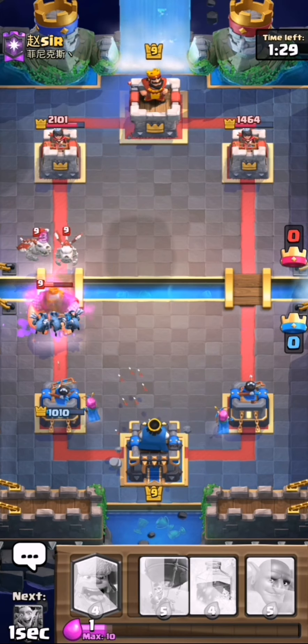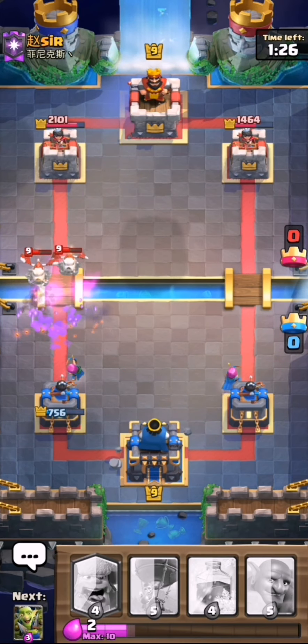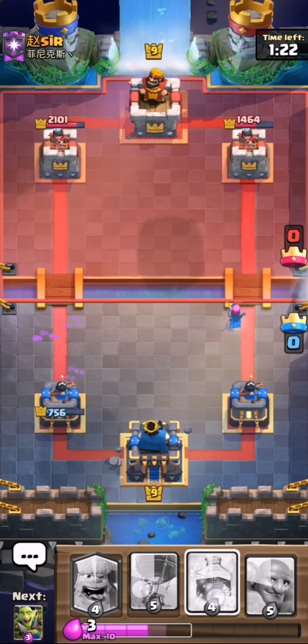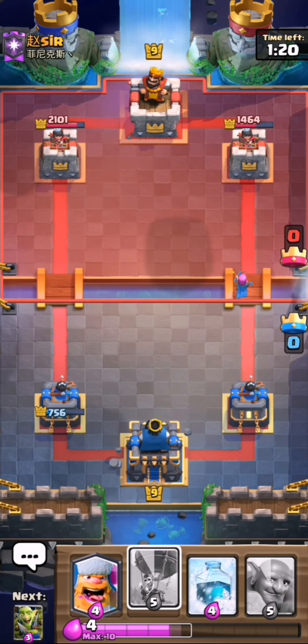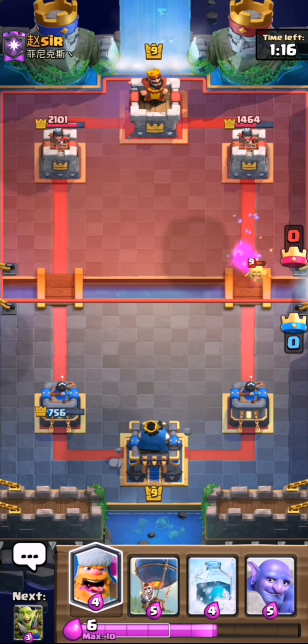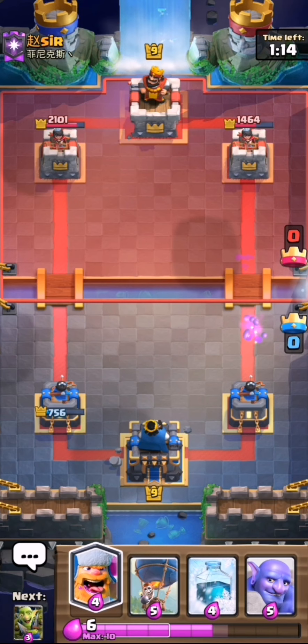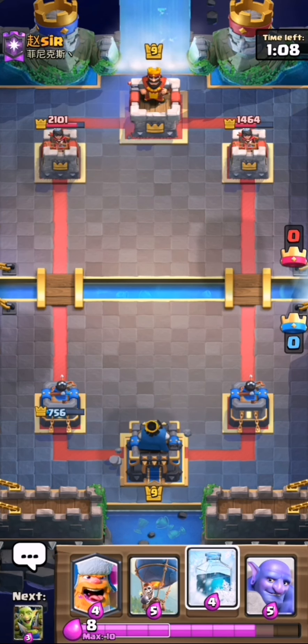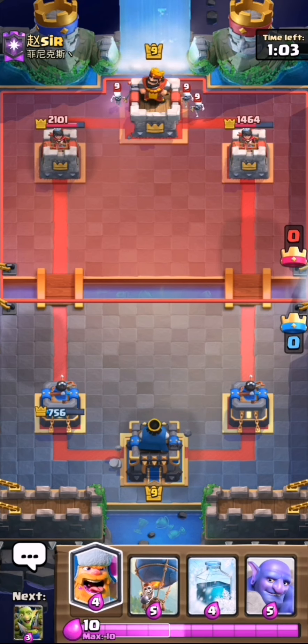Or he'll just go straight in, so we'll go ahead with a minion horde and then arrow his troops. That should limit his damage — he shouldn't get any more than the royal giant damage onto our tower. It's looking quite rough right now but we do have very good offence with that lumberjack balloon freeze, so we should be able to go ahead and take both towers.